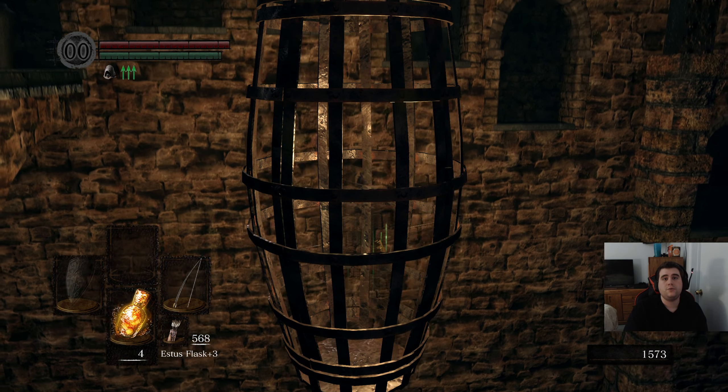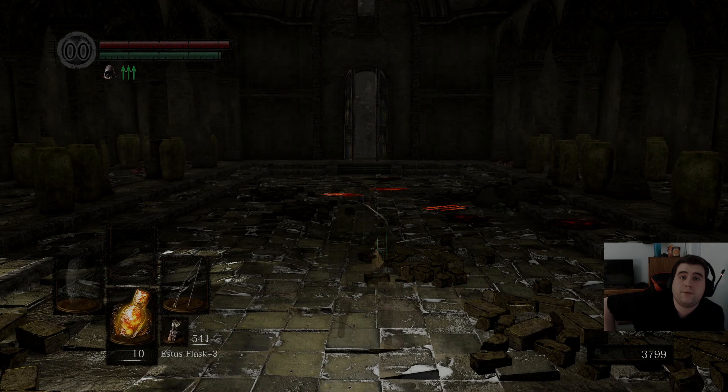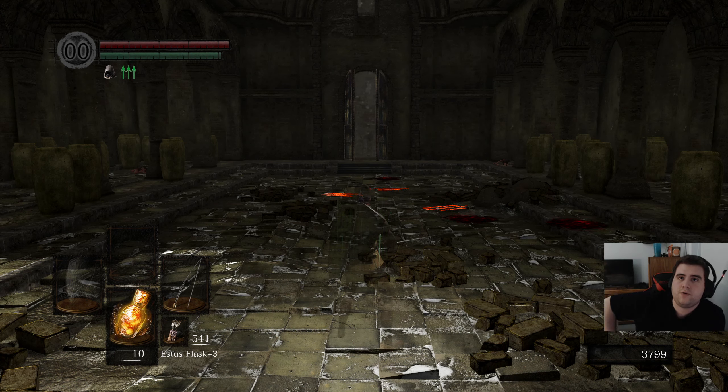This is how I'm going to get back to New Londo so we can get the large ember. Sen's Fortress kept trolling me — I went and jumped through the hole because that was the fastest way to get there. The giant was in combat the whole time, and no matter how far I ran away, even though I was invisible and made no noise, the giant never reset. I would have had to leave Sen's Fortress and come back again. It's Big Hat Logan and like 10,000 souls — I always save him.